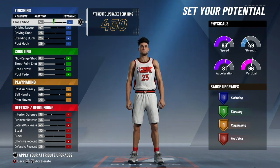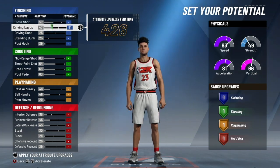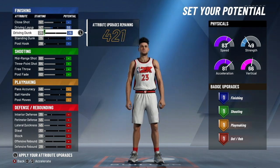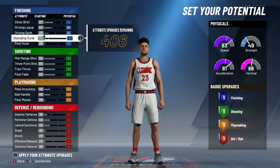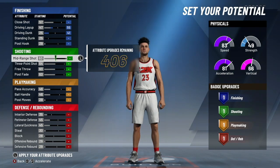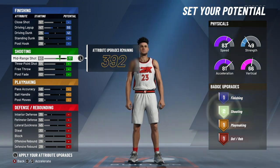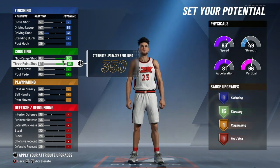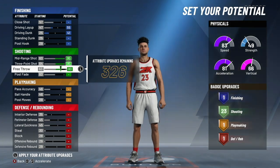For the attributes, leave close shot alone for now. Put driving layup at a 55. Driving dunk, put a 41 — that's an important number because having your driving dunk at 41 allows you to finish dunks in traffic consistently. Standing dunk, don't touch it — you won't be able to do a standing dunk anyway. Post hooks, don't touch it — we're not posting up on this build. Moving on to shooting: max your midrange shot, max your three-point shot, max your free throw, and upgrade your post fade until you get it to an 86.